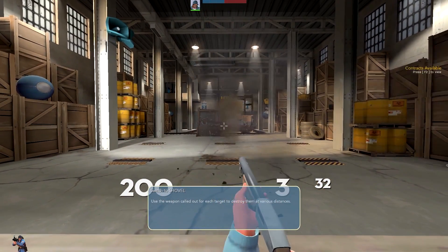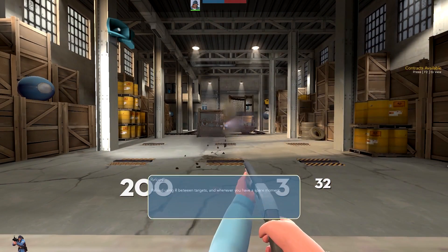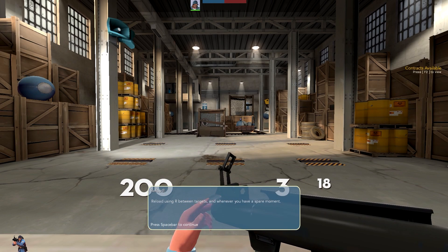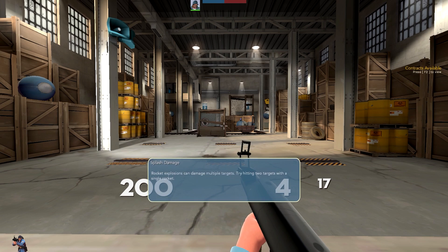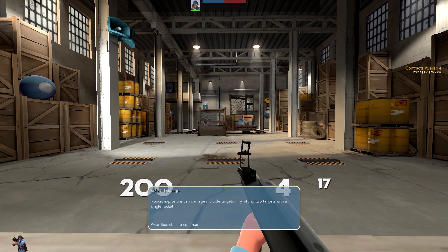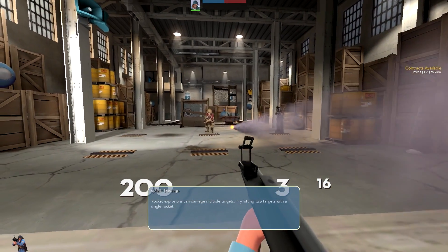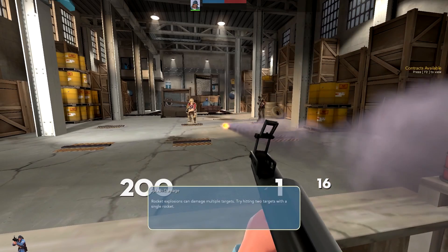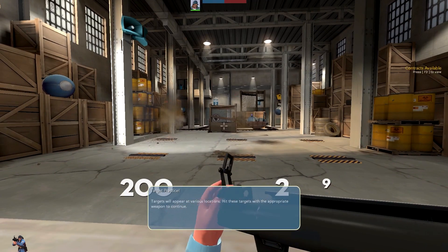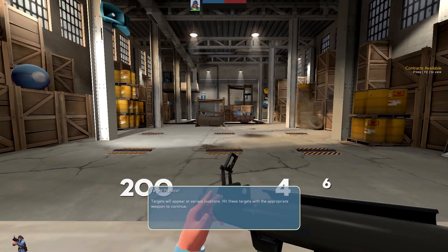I was just about to say I've smashed it. Using R to reload between weapons whenever you have a spare moment — got to replenish the ammo, easy as you like. Rocket explosions can damage multiple targets — try hitting two targets with a single rocket. Splash damage! That was epic. And again I missed — oh maybe I do need the training. Once you figure out rockets for long distance and shotgun for medium distance, you're sorted.